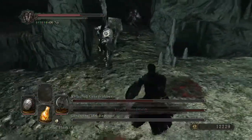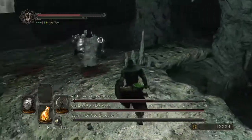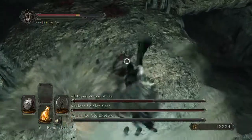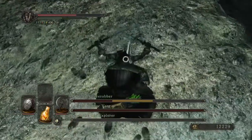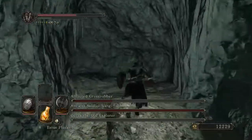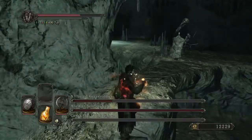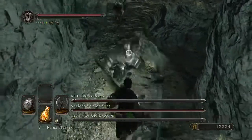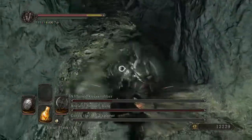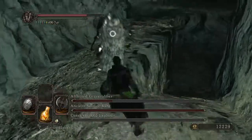This is the tricky part, because you do need to engage and they actually don't distance themselves very often. If you can get the parry, you can rely on the pseudo-invincibility frames to just immediately take him out. And you do want to take out the afflicted Grave Robber first, since he can actually bleed you while you're mid-parry on Varg.